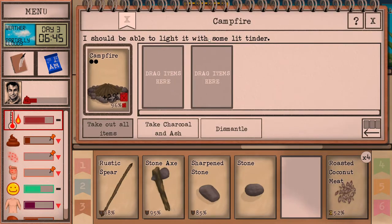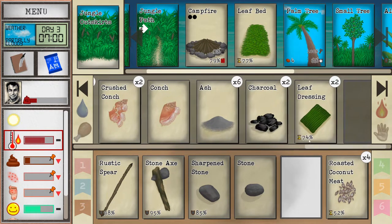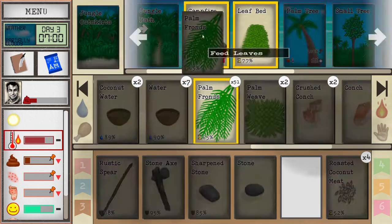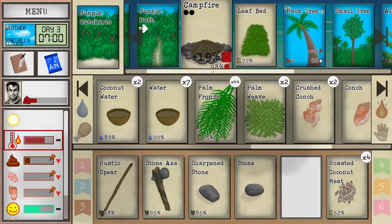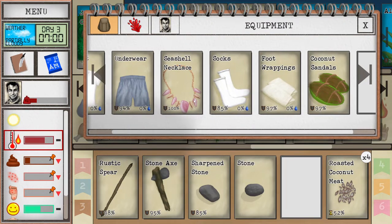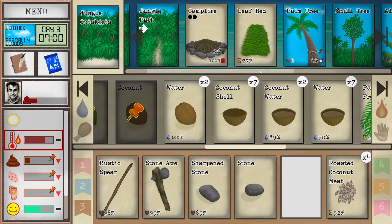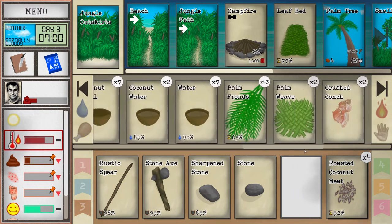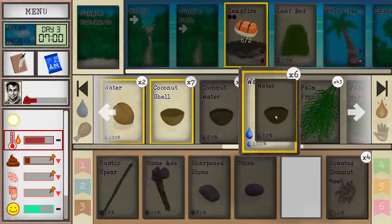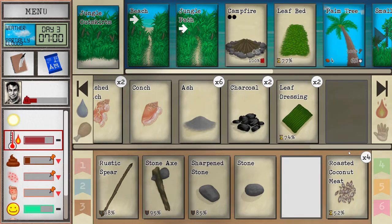One of the things we'll use the ash for is farming, so we're stockpiling that. We'll use the palm fronds for campfire fuel. We're in pretty good shape — we have some basic gear going: a seashell necklace, coconut sandals, some leftover food. As we explore the jungle we'll find more, and then later on we'll become more sustainable.